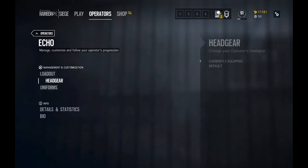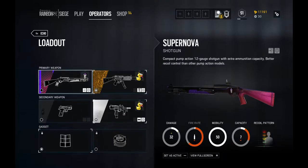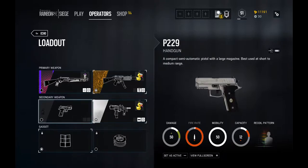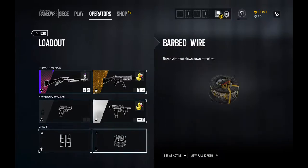Going onto Echo, who also has a unique and good loadout, we have the MP5 SD submachine gun. I quite like it — it has 800 fire rate, 29 damage, 30 capacity, the recoil is not bad at all, and it comes with a built-in suppressor like the Honey Badger if any of you know that gun from other games. We also have the Supernova again, the pump action shotgun. We also have the Bearing 9 and the P229 pistol. We're going onto the deployable shield and barbed wire for gadgets.